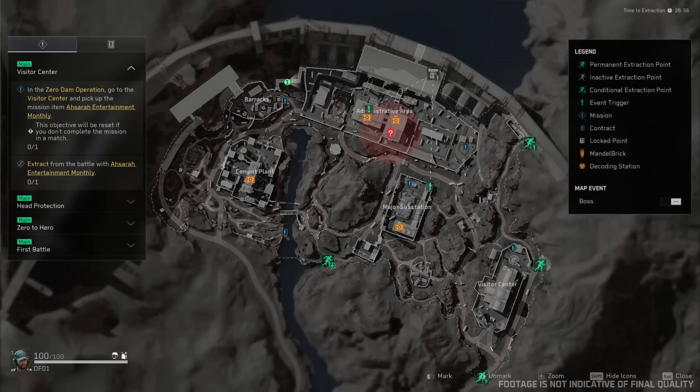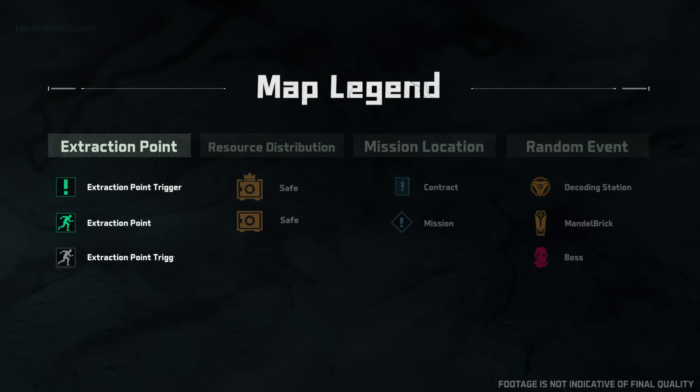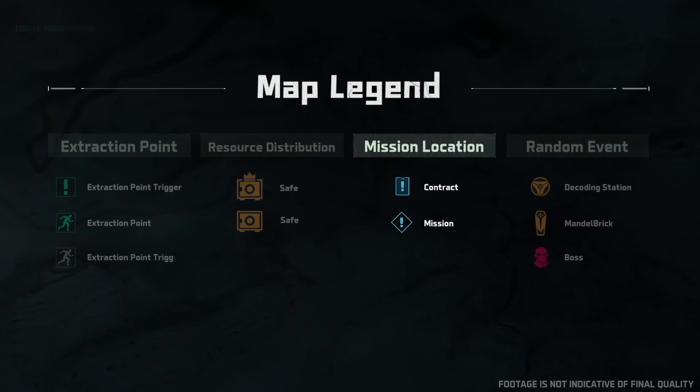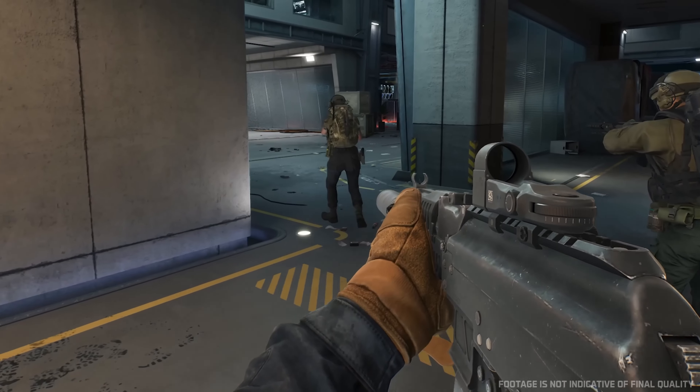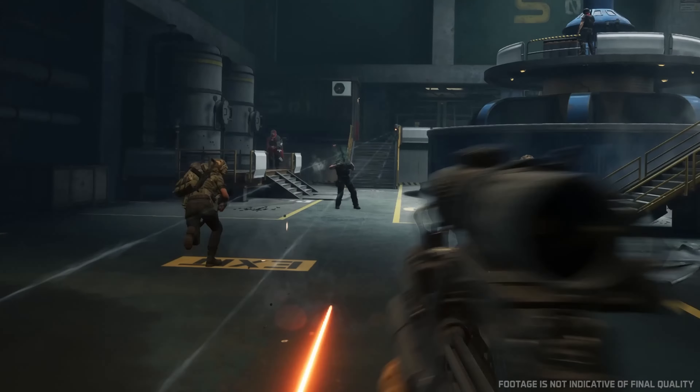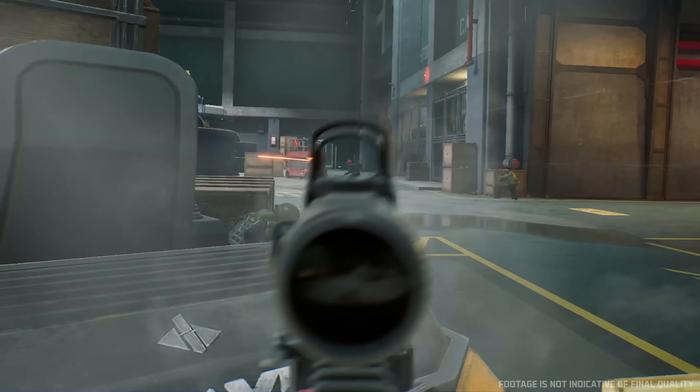Once your boots are on the ground, first identify the extraction point and proceed with the operation based on your mission and objectives. The various map icons represent extraction points, resources, mission locations, and possible random events. If you encounter a powerful boss enemy or come across a Mandelbrick, cooperate with your squad to come out on top and gain even better rewards.